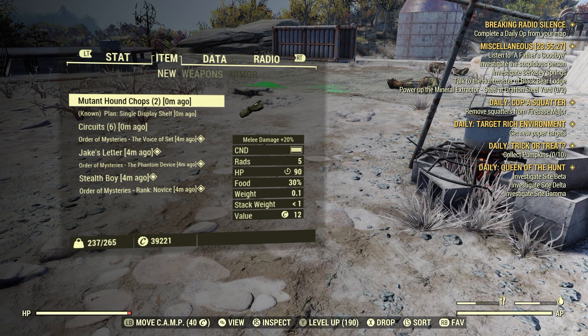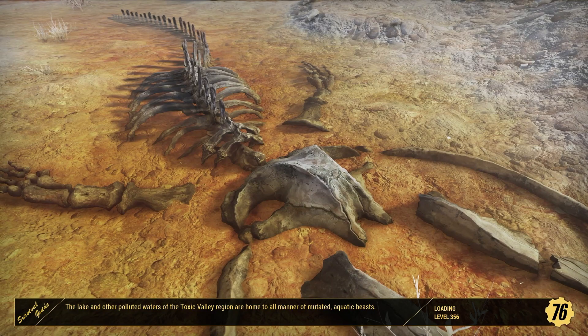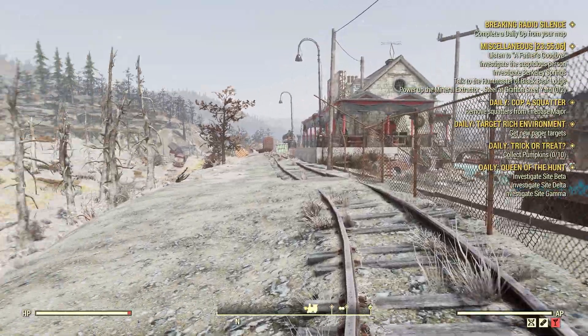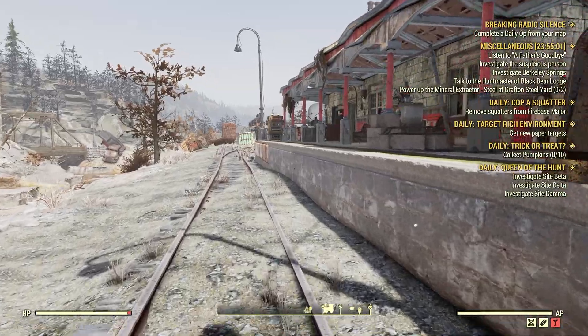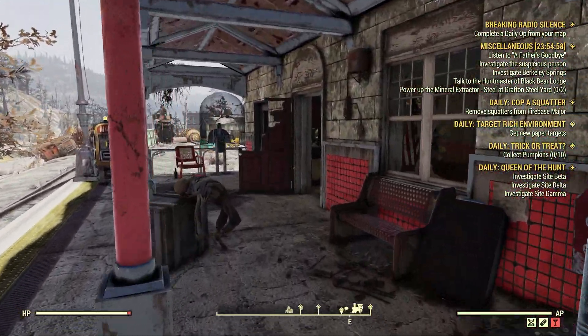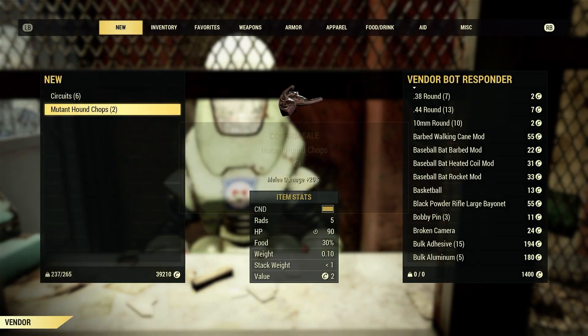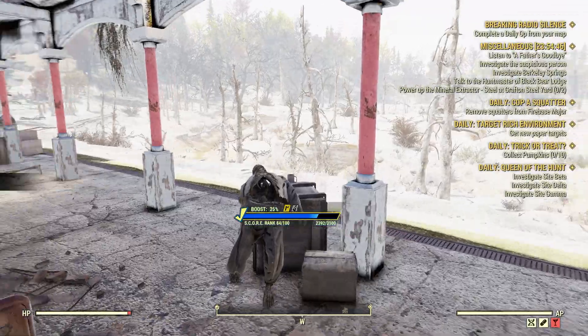Go to the cooking station, go to all food, and cook the mutant hound meat into mutant hound chops — just one mutant hound meat and one wood. Craft both of them. Done. The most important part: if you try to sell the mutant hound meat as it is, it won't work — you have to cook it into mutant hound chops to complete this challenge. Go to any NPC vendor; Grafton is just next door down the road. Sell one mutant hound chop. Done. Sell mutant hound chops to an NPC vendor, one for one. That easy.